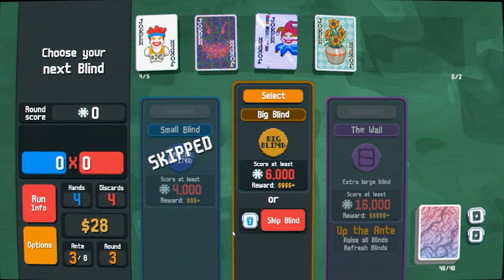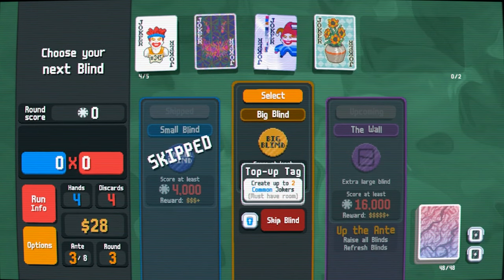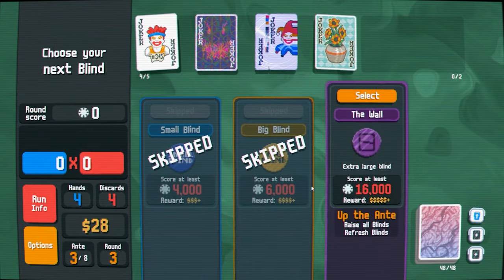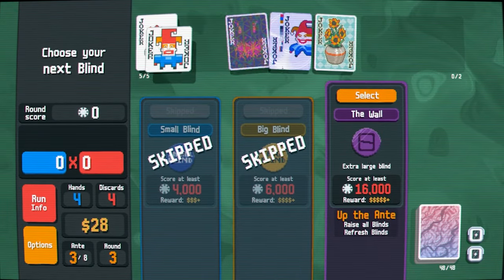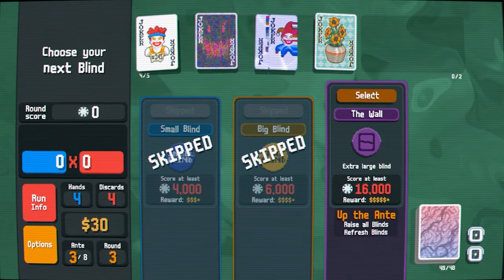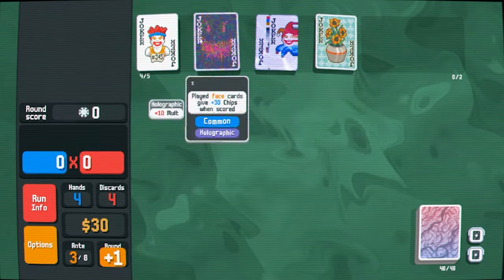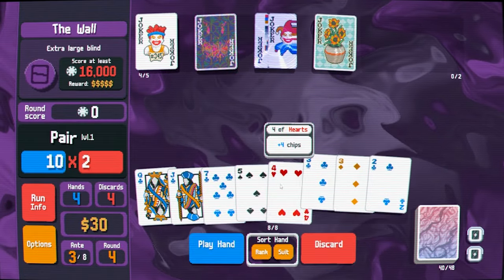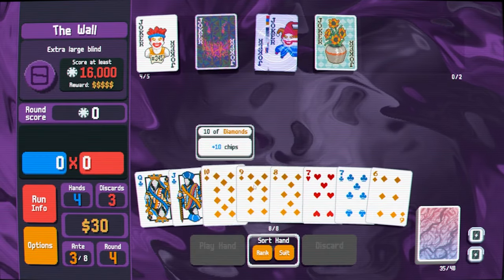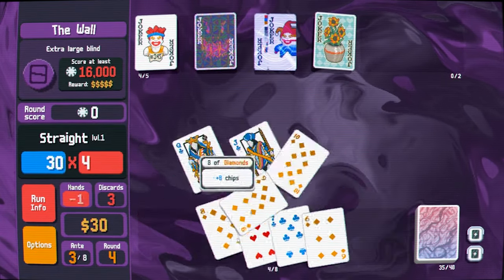Negative Joker - maybe I'm skipping. I could sell the Flower Pot here - seems kind of loose. Square Joker. Wow, seems worse than Runner given our setup. Eight, nine, ten, Jack, Queen - that's a straight. I don't mind if this doesn't win because we just want to upgrade the Runner.